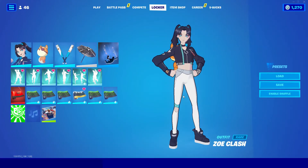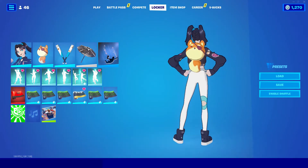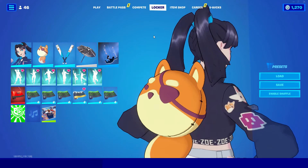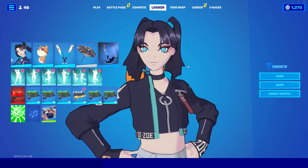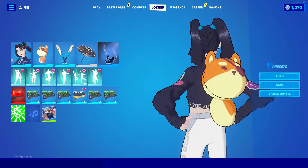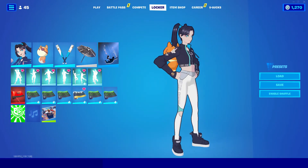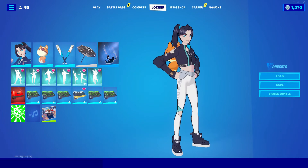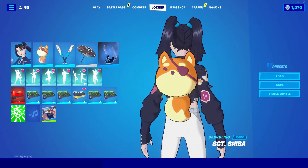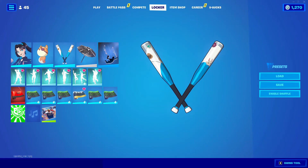The new skin is called Zoe Clash — another anime skin, really nice design. I really like the hairstyle and the overall anime eyes. The shell shading makes the skin look really nice too. The shoes are probably the only thing I don't like about the skin, but everything else is fine. She also comes with the back bling Sergeant's Shiba, which looks really nice, and the Beep Bop pickaxe.